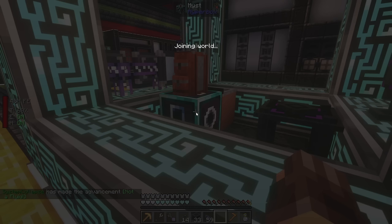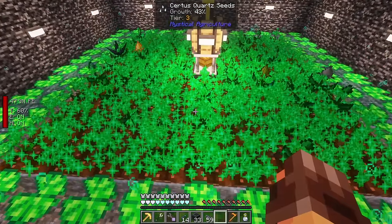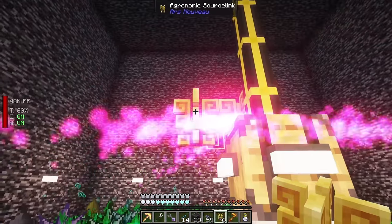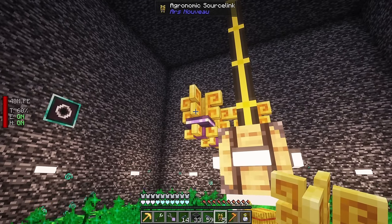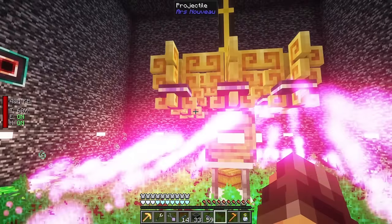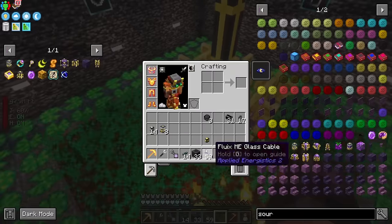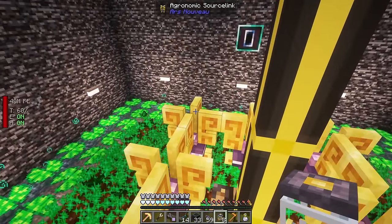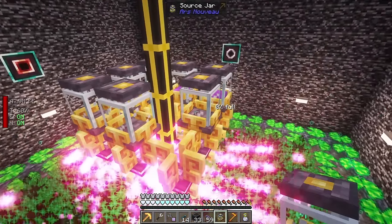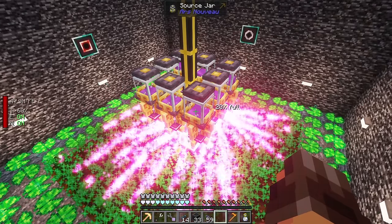Heading into the other dimension to produce our first source. The agronomic source links produce source from nearby growth - and we have massive growth decks in here, so it's going to work really well. Placing them down carefully since they have weird hitboxes. Setting them up in a circle, and you can already see the particles filling up with source. Now placing source jars in the area - this whole setup is going to produce tons of source very quickly and fill up all these jars.